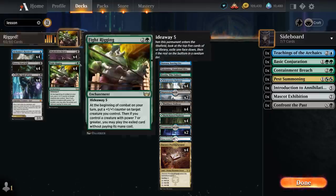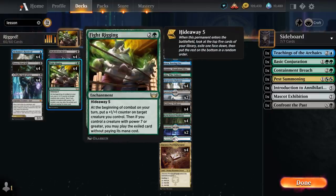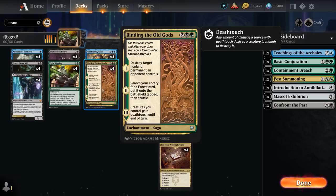More importantly, we can pick up our Fight Rigging after already enabling Hideaway, so we can potentially get another card for free in case the first time we didn't already win the game. We also have the full set of Binding the Old Gods as a removal spell that eventually fetches a Forest, which synergizes nicely with the new Trial Lands from Streets of New Capenna.